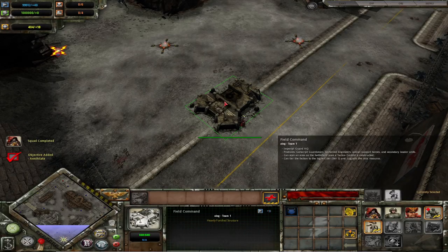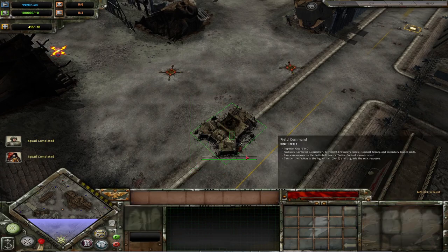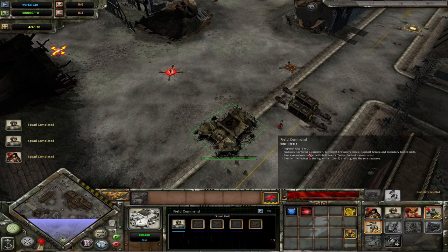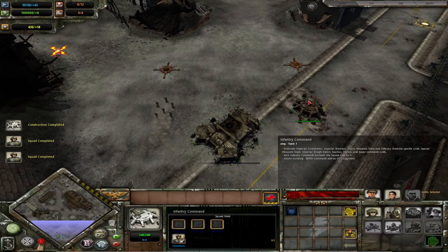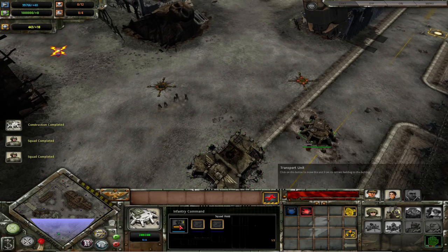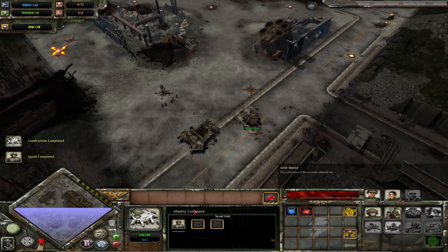The main feature of the Imperial Guard is the garrison feature. Any unit that you have can be put into your HQ, the infantry command, and the listening post. These units will not only shoot out, but they can also be transferred between one building and another. This inherently gives them a pseudo-webway of the Eldar, making it quite viable to play aggressively and jump all over the map with their infantry.